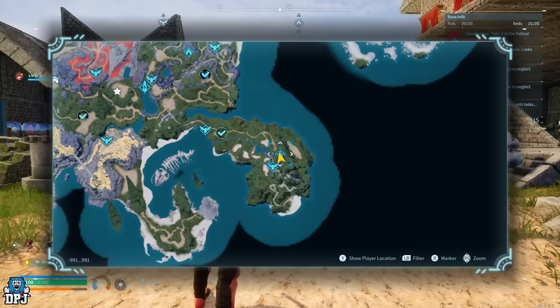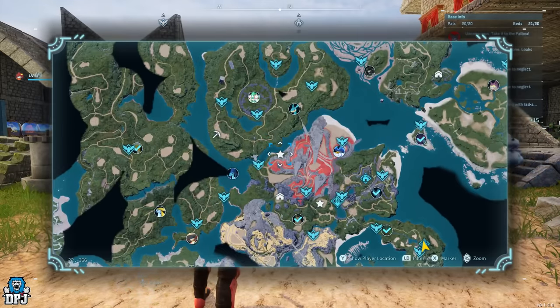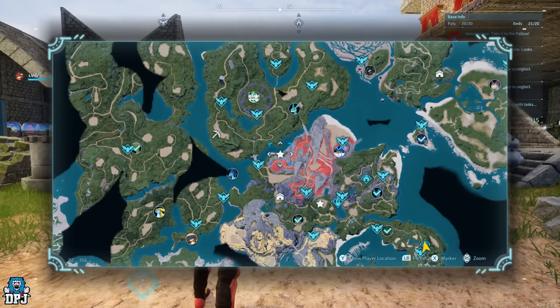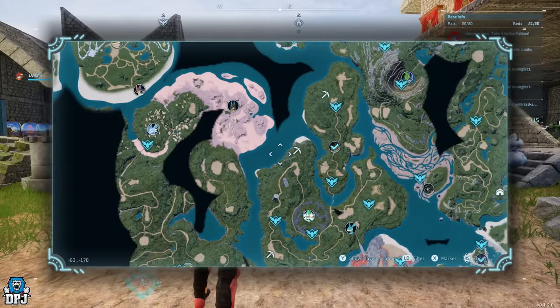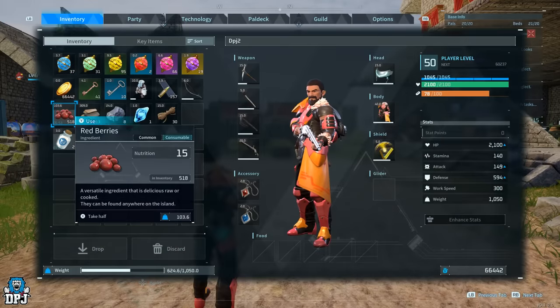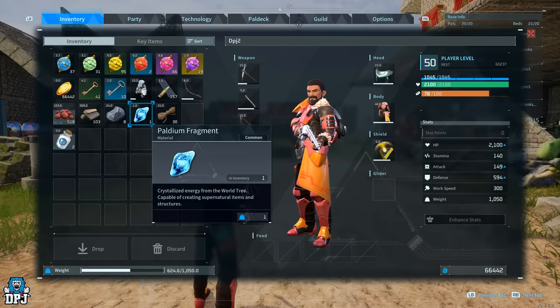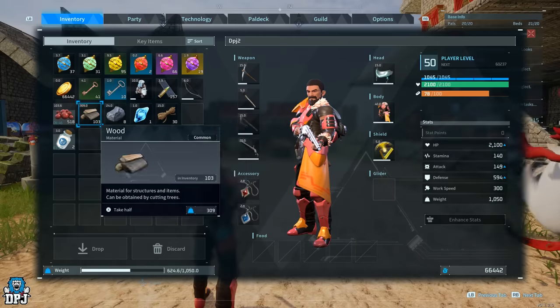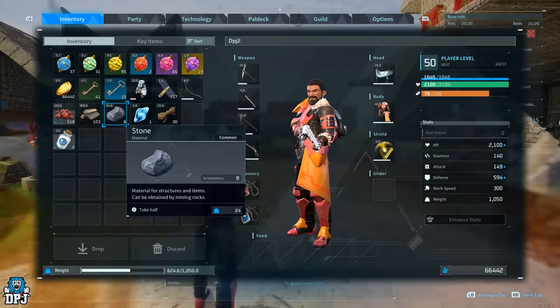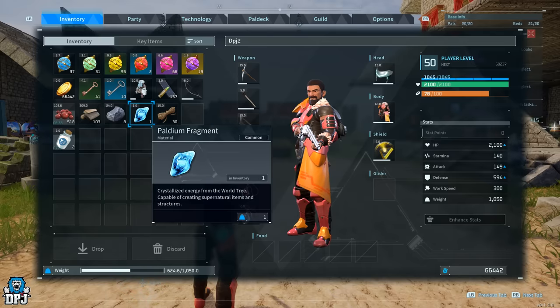If you're doing this for your first base, that's completely fine. To do this, you need to know where that specific material is in the open world. The materials you need are: 103 wood, 8 stone, 1 Paldium fragment, and 30 fiber. That's all you need. This gives you a Palbox, six beds for the pals, a feeding box, and a storage container.